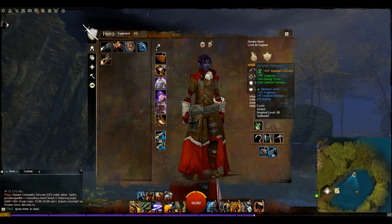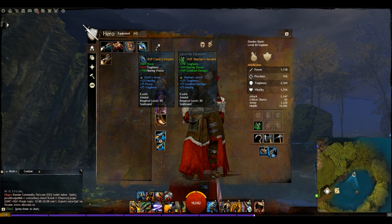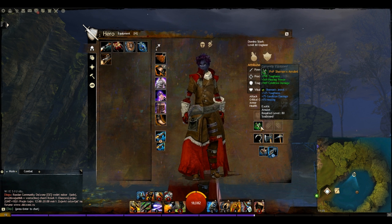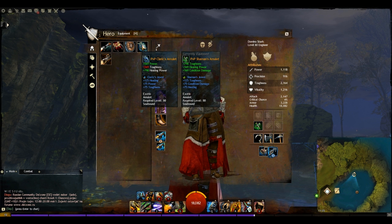For amulet choices you've got two options. The Shaman's Amulet pairs with dual pistols — it gives more condition damage and a high amount of toughness. The Cleric's Amulet gives power instead of condition damage, less toughness but more healing power. This build has very high toughness with good condition removal to handle conditions, so I generally play with the Shaman's Amulet. If you prefer the rifle, go with the Cleric's Amulet, but bear in mind you can be more susceptible to direct damage with that setup.